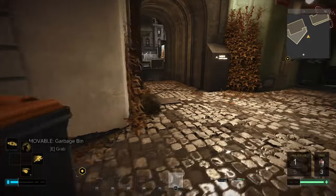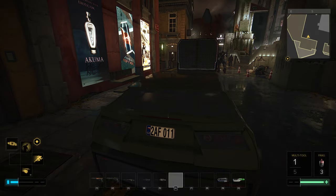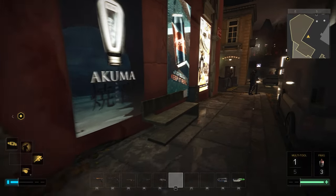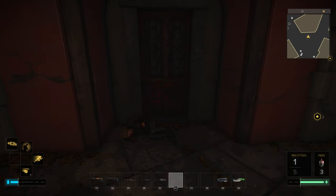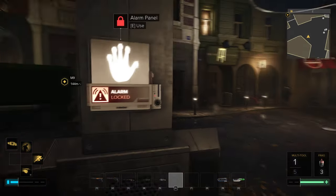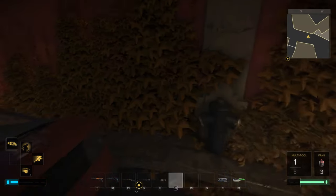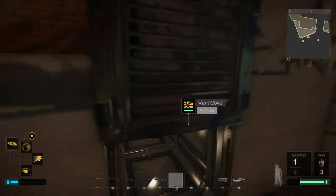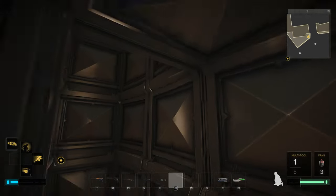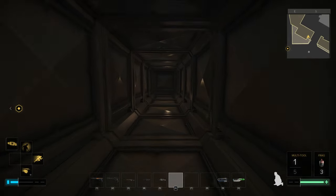Alright, so we already looked at this ventilation shaft — this is another one somewhere else. Dude, 420 alarm panel use. Looking for another ventilation shaft. It might just be in the ventilation shaft again, or it might just be another direction, like kind of up here or something. How does he have a ventilation shaft coming from this thing?